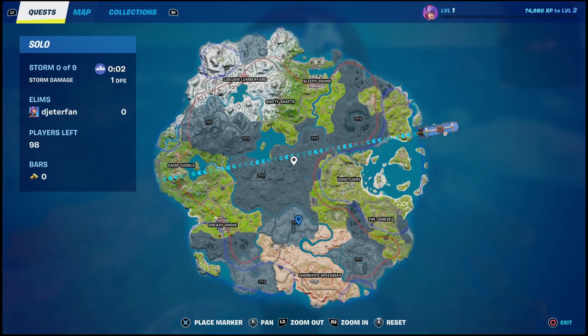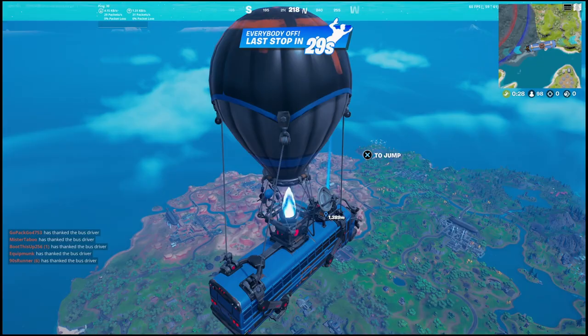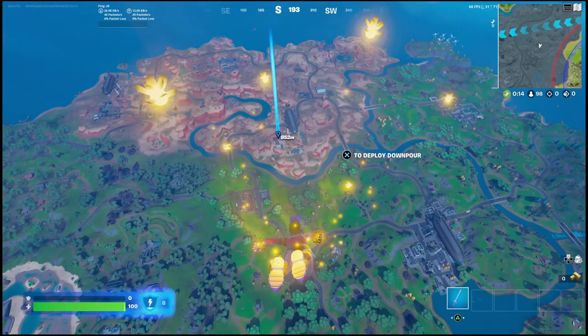What is going on everyone, Guiding Light here back with another video. In this one I'll be showing you guys how you can search chests on an IO airship. If you look at your map you're going to see there are new cylinders showing up, and you'll also see some floating ships as well. If you land on these ships it will basically allow you to start completing this challenge. There are actually five or six of these floating ships above each named location.